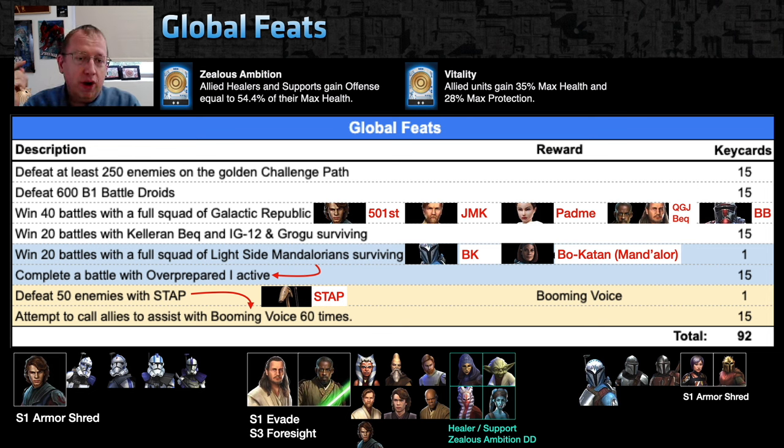On global data discs: zealous ambition and vitality are back. Normally vitality just gives you some survivability, but when coupled with zealous ambition, healers and support units become your hardest-hitting units. For example, Barris Offee can hit for 200–400k damage on a basic, and Ewok Elder can hit harder than GAS at relic 8. A lot of team recommendations throughout here will either really want zealous ambitions or really not want them.